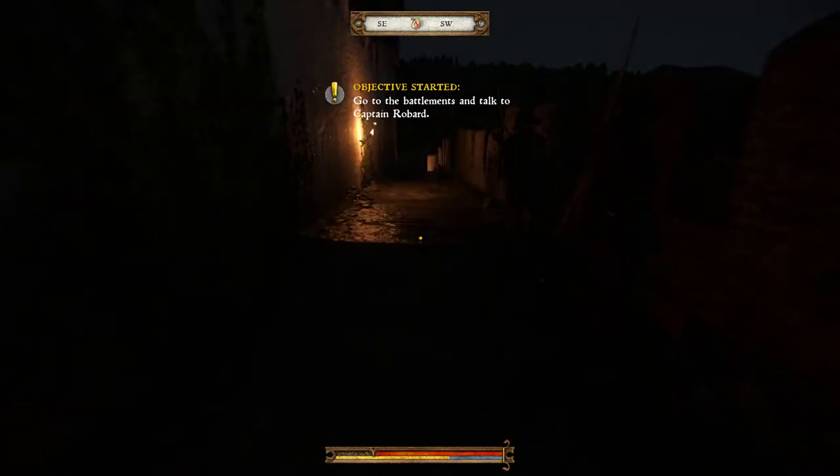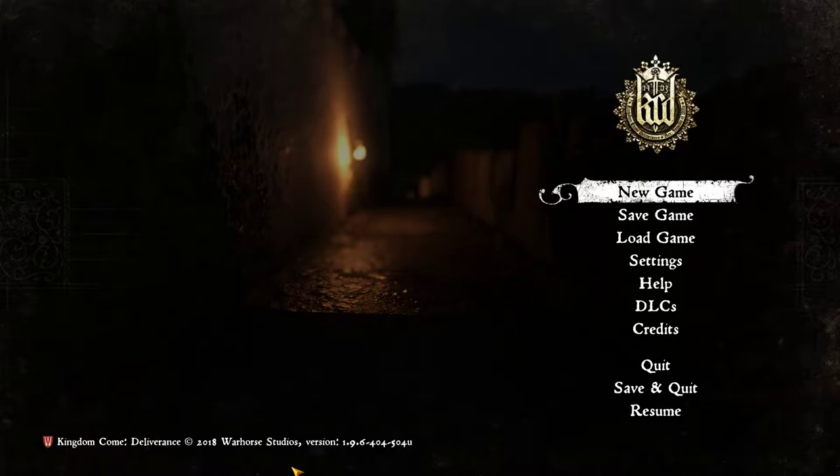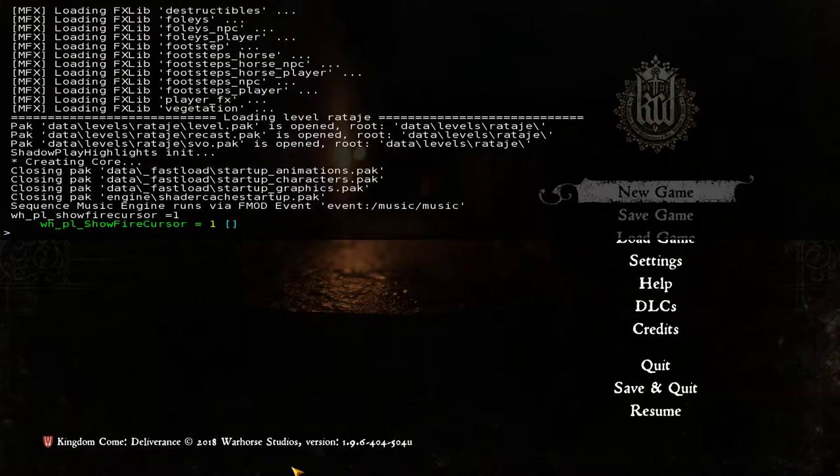Before we do any of that, I'm going to set 'wh_pl_show_fire_cursor=1'. If you remember from previous episodes, that puts your fire cursor on for your bow. Without it, aiming is actually pretty hard — you require genuine skill and the ability to line up with your sight. Honestly, it's an amazing feature that they didn't give you a fire cursor by default. It feels so realistic. I personally always play with this because the bow is always my main weapon — we destroy entire bandit camps all by ourselves.